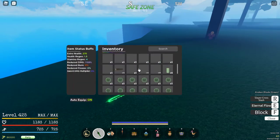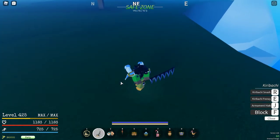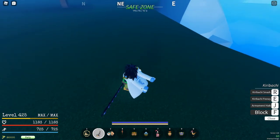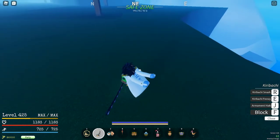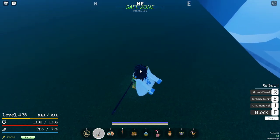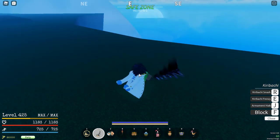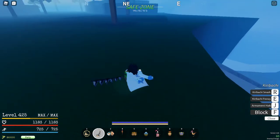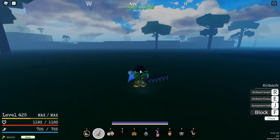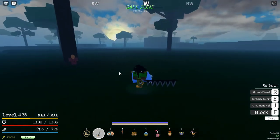To show more proof, I have Kiribachi, which is the slowest swinging weapon in the game. Look at how fast it swings when I consistently click compared to regular. Now when I spam click, look how slow it is. Consistent clicking is probably going to be a new meta now, because it gives slow swinging weapons the ability to become just as powerful as fast swinging weapons.